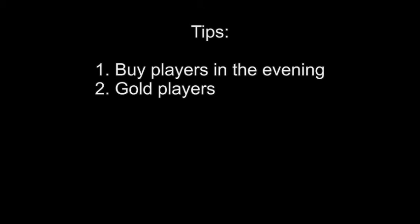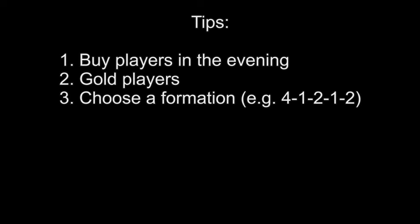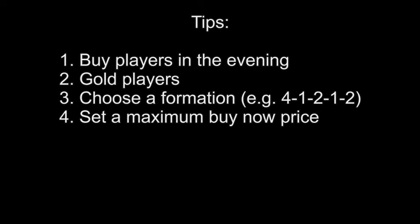Second tip: buy only gold players, because you know the prices for them more easily and most people buy gold players. Third tip: choose a formation, for example 41212, which is bought more often because a lot of people use this formation for their ultimate team.